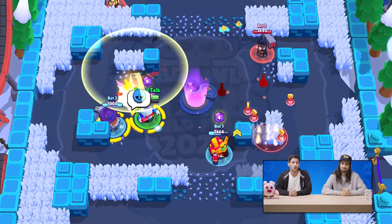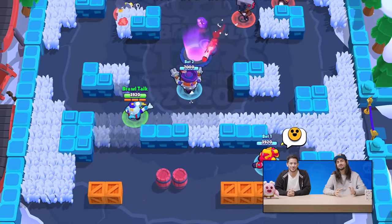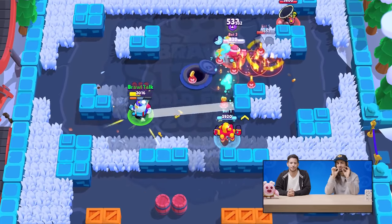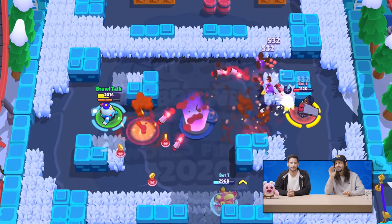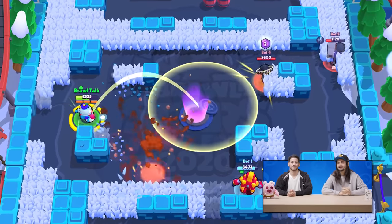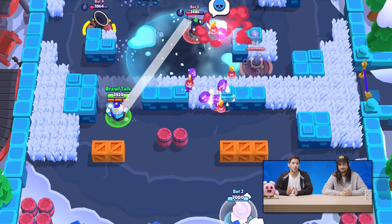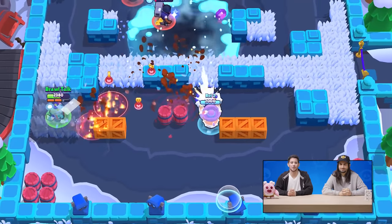He is a happy robotic snow cone machine. His main attack throws snow cones. Every time he hits an enemy, the enemy gets a snow cone mark. If the enemy gets a certain number of snow cone marks, the enemy gets frozen for some seconds. His super is throwing cold syrup all over the ground that makes it super slippery for enemy Brawlers.